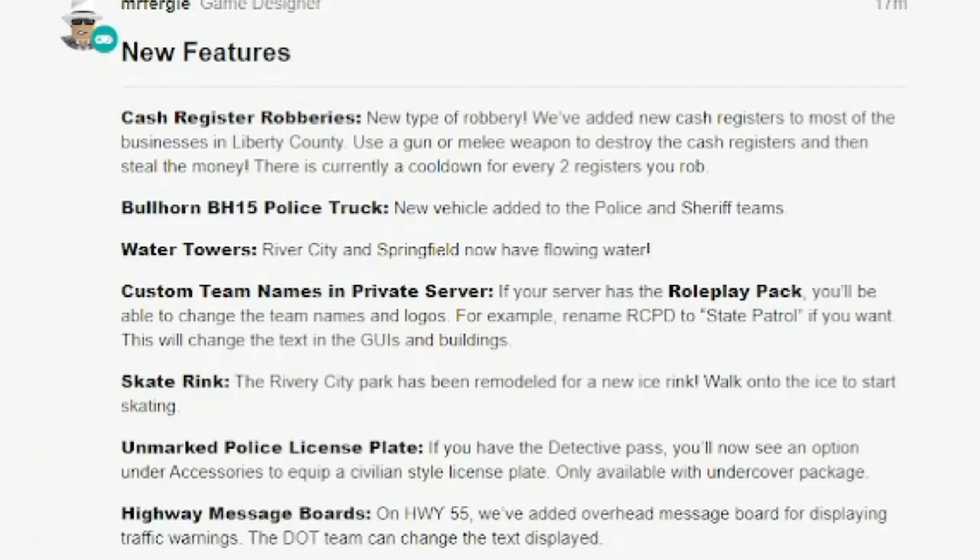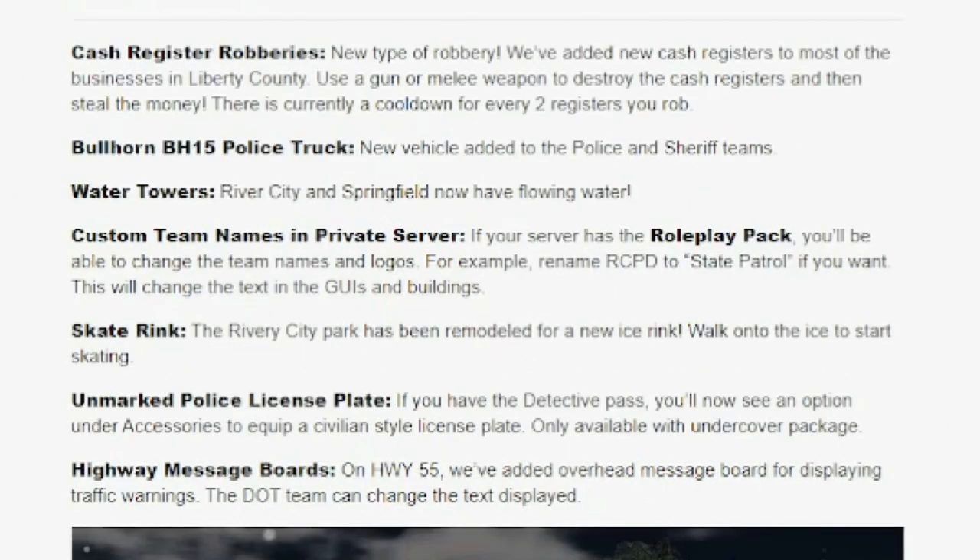Water Towers: River City and Springfield now have flowing waters with a new model in both counties — there are about two of them. Custom team names in private servers: if your server has the roleplay pack, which is the pack you can buy with Robux, you'll be able to change team names and logos. For example, rename RCPD to State Patrol if you want. You'll also change the text and signs in the building, adding a lot of personalization and customization.